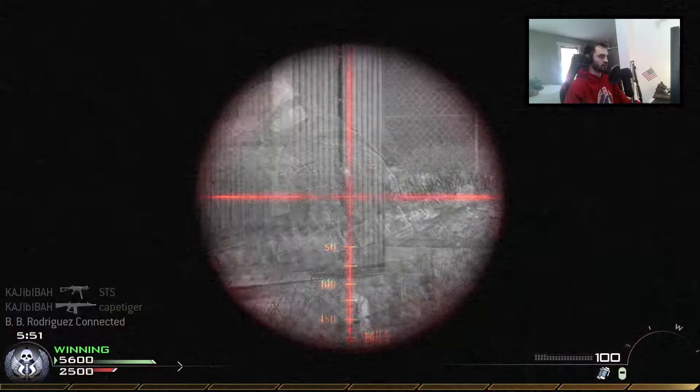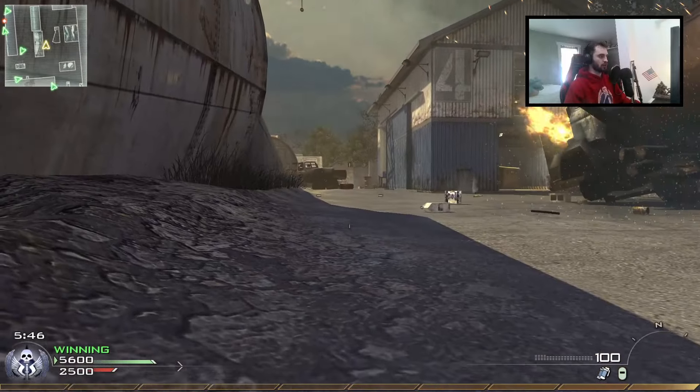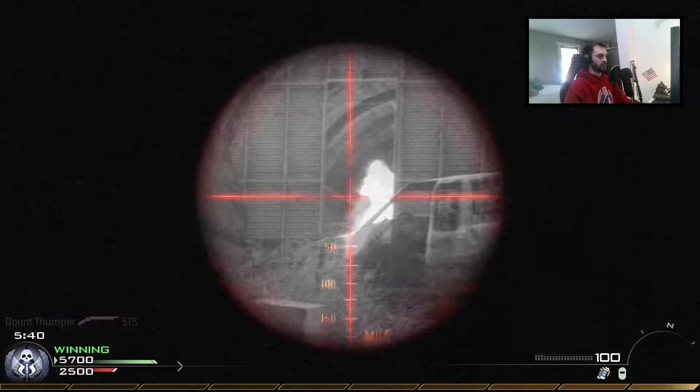Steady aim pro again — it gives you that longer hold breath. This is what we're looking for to lock down long sight lines. When you're shooting a sniper you shoot one shot and then stop holding your breath, but with an LMG you'd prefer to keep holding your breath the entire time.